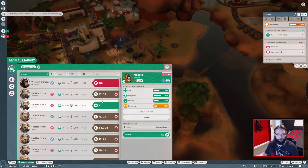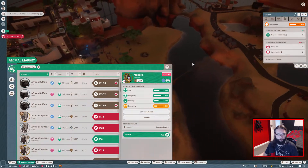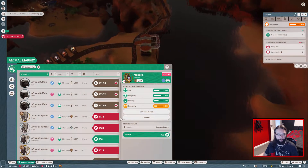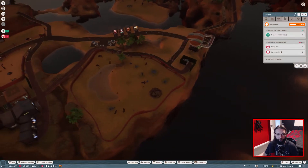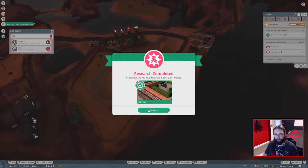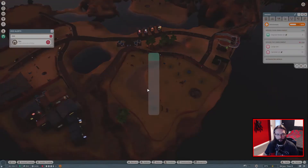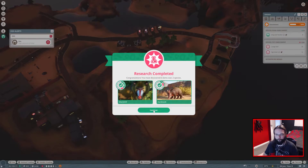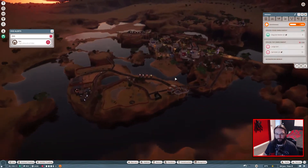Any more African elephants? They are fairly expensive mind. So I don't think there's much we can do about that - we're low on cash. Mechanic research is complete - what have we got? Barriers. We're going to go around and sort some of that. Aardvarks and the mandrills as well. One thing at a time.